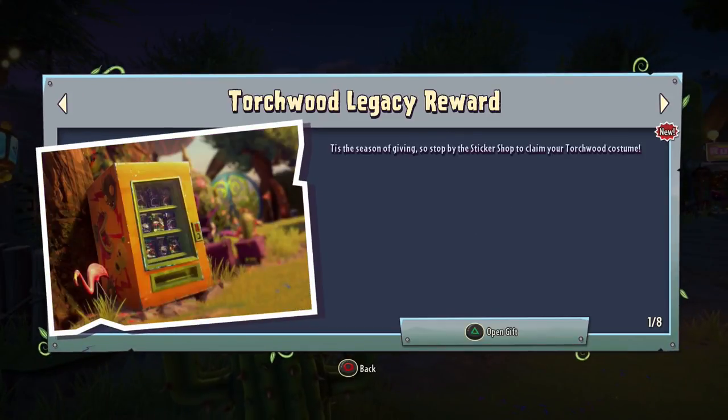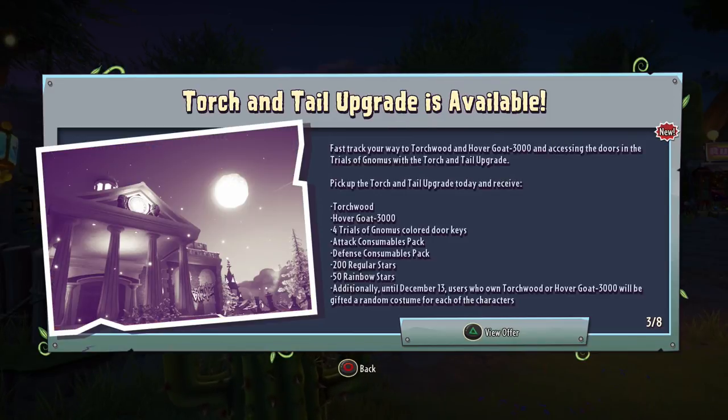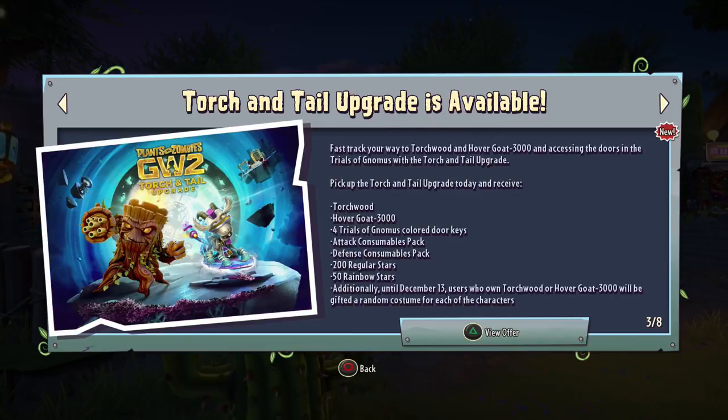With that being said, let's first take a look at the mailbox. We have Torchwood Legacy Reward - tis the season of giving, so stop by the sticker shop and claim your Torchwood costume. They are doing costumes and customizations for Torchwood and Hovergoat with this update. Same thing for the Hovergoat 3000 Legacy Reward, which I think means being rewarded for already having Hovergoat and Torchwood before this update. And then the Torch and Tail upgrade is now available - fast-track your way to Torchwood and Hovergoat 3000 by accessing the doors in the Trials of Gnomus. I'll probably do a single video on this.